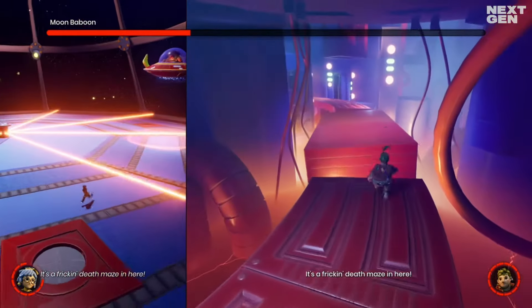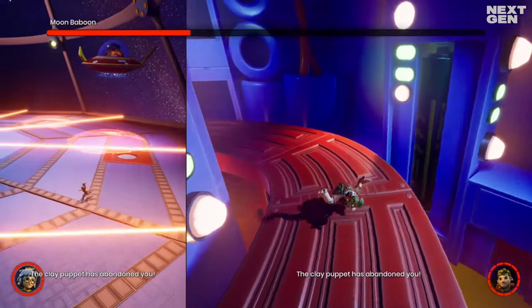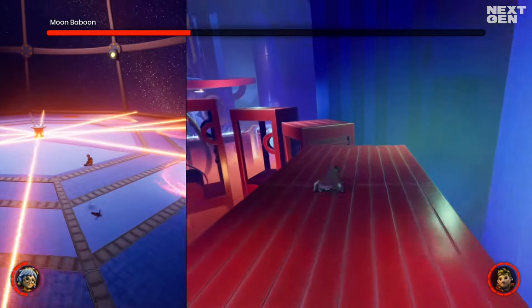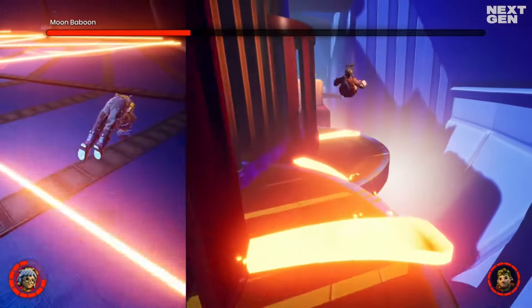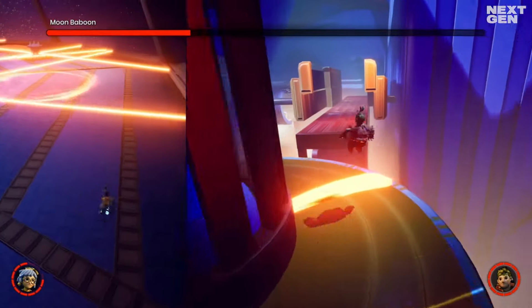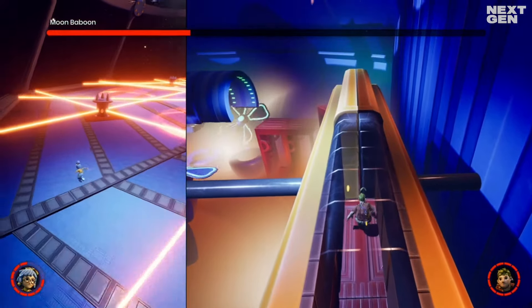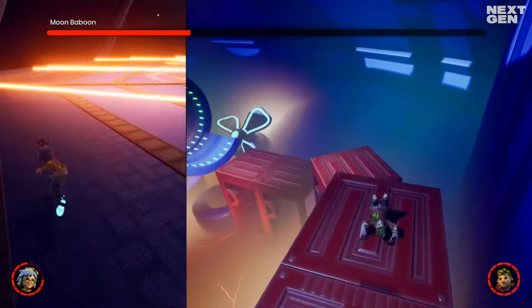As Cody, beware of the turning platforms but it is recommended to make some haste as your partner is being troubled on the other screen. Use the dodge button to speed yourself up. Now jump past the rotating lasers with Cody. You will come across a crushing wall section — get inside the wall structure but wait for a bit until you cannot go any further. Then run and dodge for your life to get to the other side.